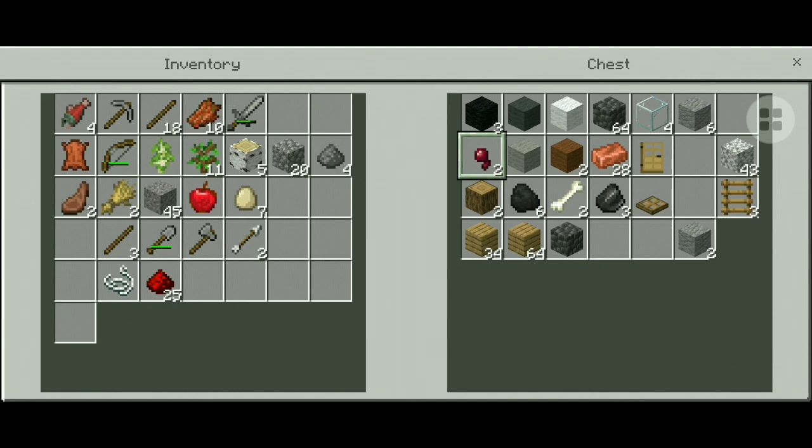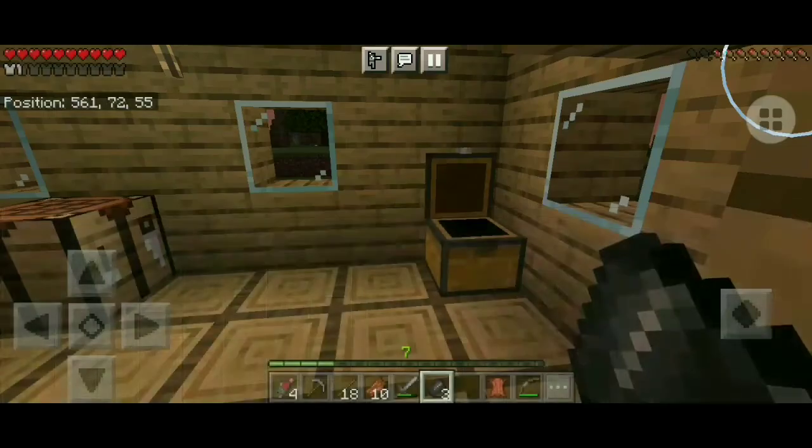I've got two arrows and one bow. See this flint? And this gunpowder — how do you get gunpowder? You have to kill creepers. I'll show you how I kill creepers if I get a chance.